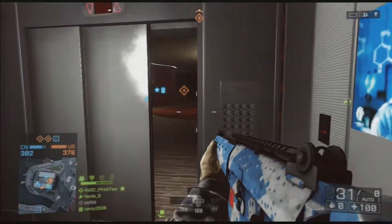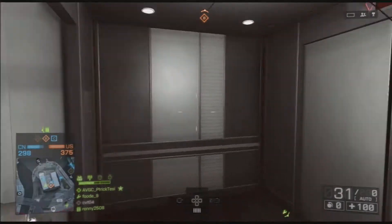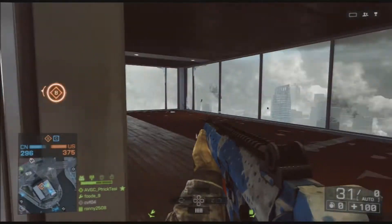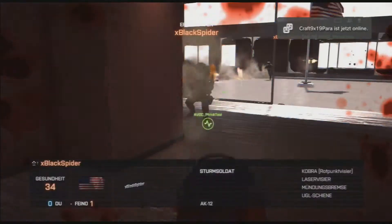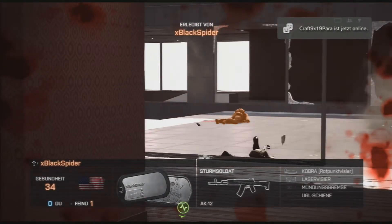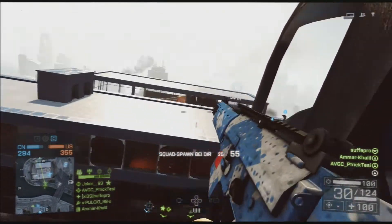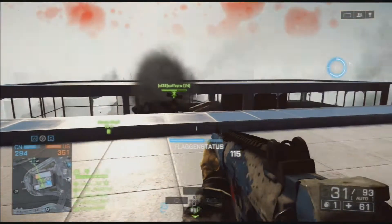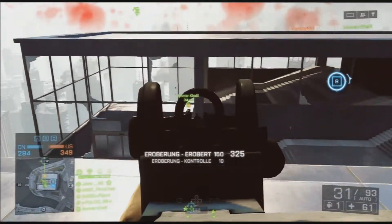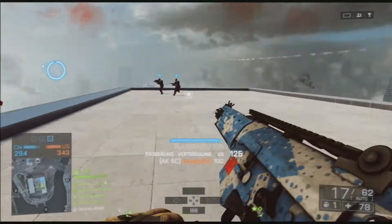We're playing some Conquest, which can be a pain on the PS3 version because there are only 24 players. If some players are in choppers or tanks and APCs, there aren't enough people to find and you're just running around sometimes. Here I was way too aggressive — that always happens when I go into the elevator, go up, get out, get one or two kills, and then die because everyone camps the elevators. You can use a different elevator which makes it easier, but on the PS3 version this map is at least easier to navigate.